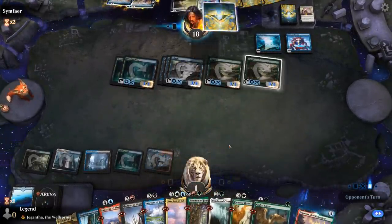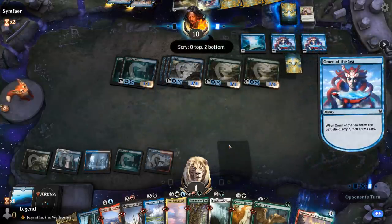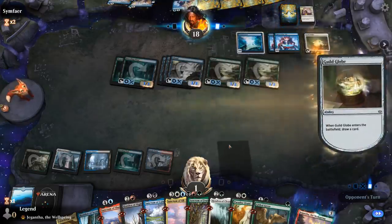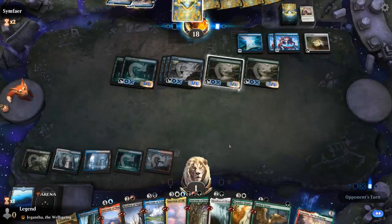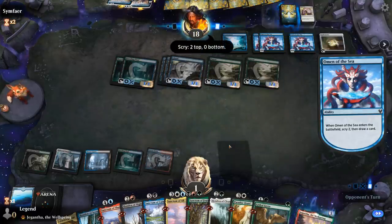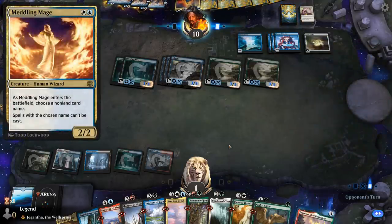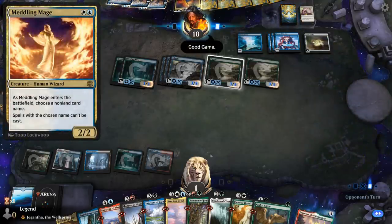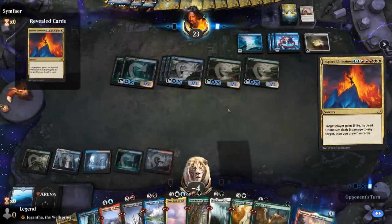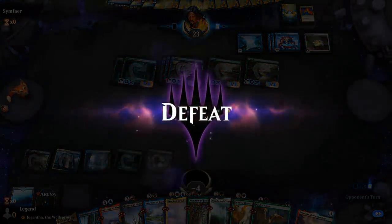One card to consider adding to help against combo is Meddling Mage, which could help against combo decks like this, the Treasure Hunt deck, and would also help against Ugin the Spirit Dragon wiping our board. It's a little awkward to include in the deck, but has potential. On to the next one.